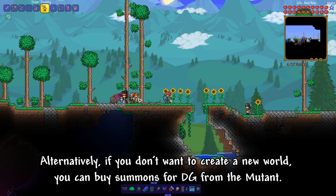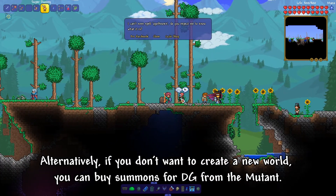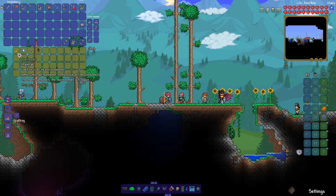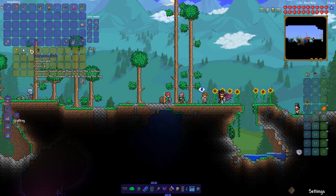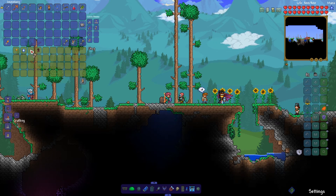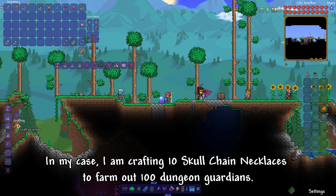If you don't want to create a new world, you can buy summons for a Dungeon Guardian from the Mutant. In my case, I am crafting 10 skull chain necklaces to farm out 100 Dungeon Guardians.